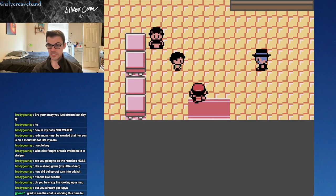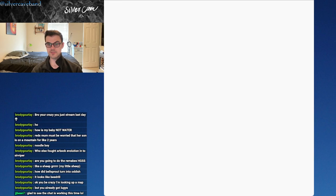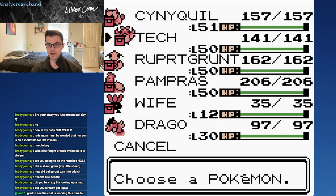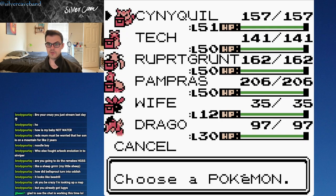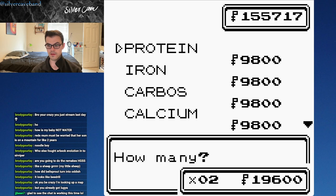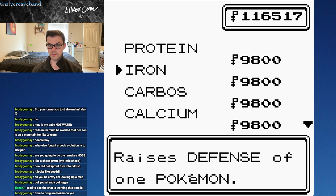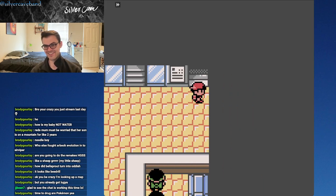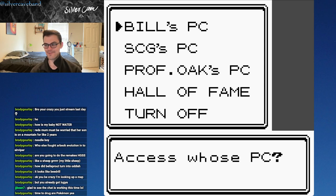We already have a Protein and a Calcium. I want to buy a couple more vitamins for other members of our team, specifically for what they thrive with attack-wise. Sinaikil will probably get a Calcium, Tech a Protein. Let's get three Calciums and three Proteins. They are extremely expensive. I'll buy a Carbos too. Time to drug our Pokemon — just trying to beef up those stats a little bit more before the final battle.